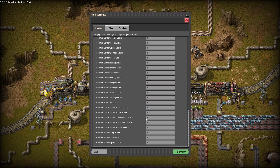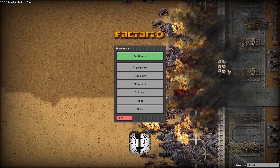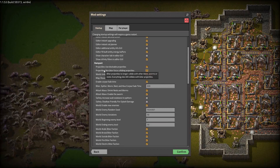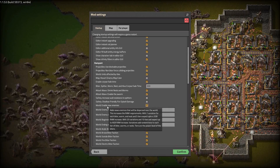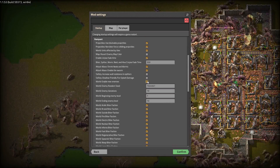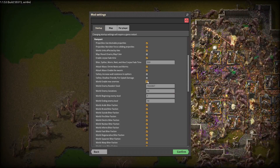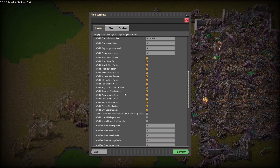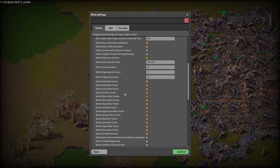Let's turn on all of the biter types. To enable new enemies, you have to go to Settings > Mod Settings > Rampant, and there enable 'World Enable New Enemies.' Thanks to this you can have new enemies. I don't know why it's not turned on by default, but that's how it works.